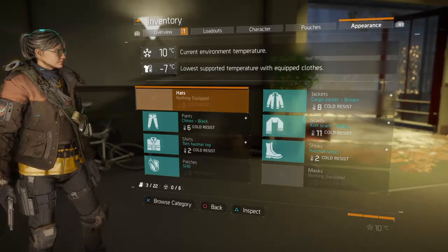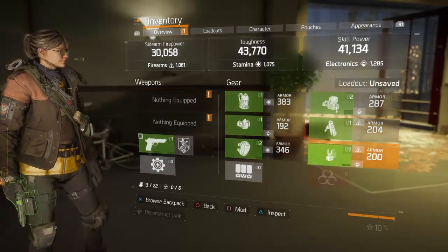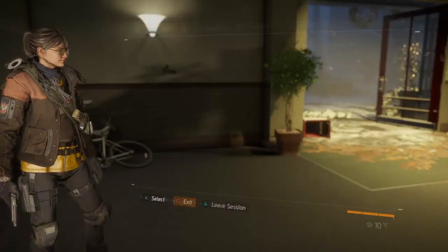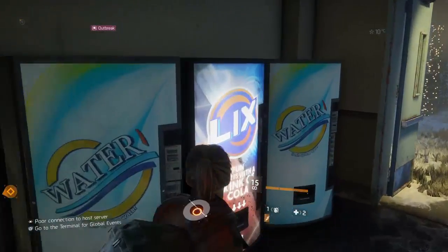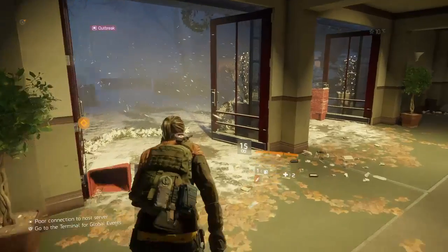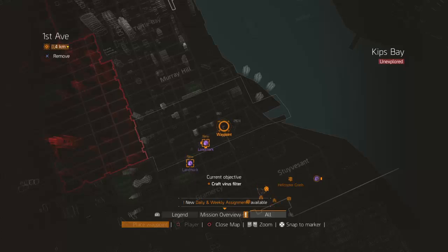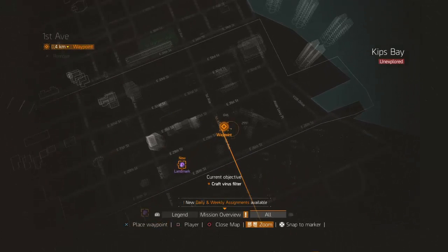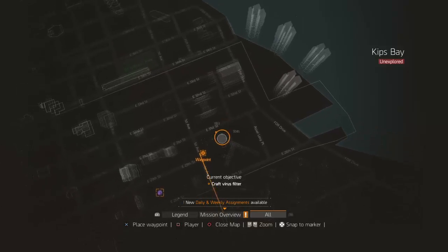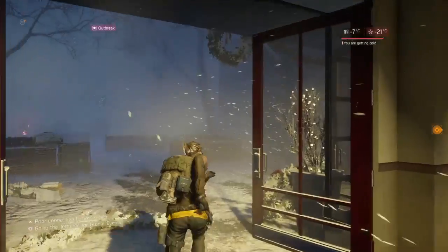The best thing to do if you didn't equip clothing when inspecting it is to quickly look in your menu. Now, one thing you should do is designate a good path to get towards the dark zone. I know there's a hospital here, so I'm going to head up that way to see if I can get some more medicine.